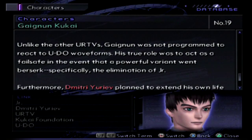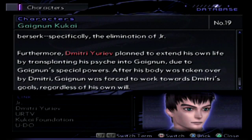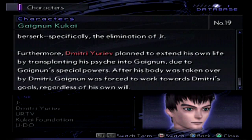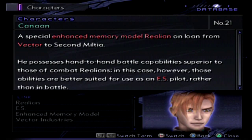Unlike the other U-R-T-Vs, Gaignun was not programmed to react to U-DO's waveform. His true role was to act as a failsafe in the event that a powerful variant went berserk — specifically the elimination of Junior. So the whole purpose of Gaignun as a variant was to kill Junior. Furthermore, Dmitry Yuriev planned to extend his own life by transplanting his psyche into Gaignun due to Gaignun's special powers. After his body was taken over by Dmitry — which happened last game, if you remember — Gaignun was forced to work towards Dmitry's goals regardless of his own will. Very important: Gaignun has been taken over by Dmitry.